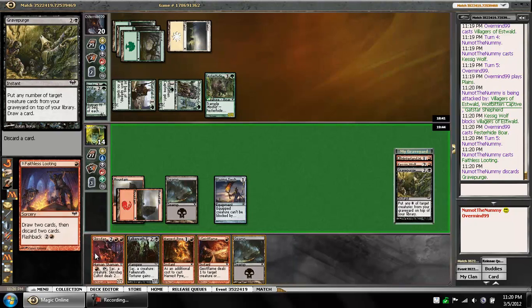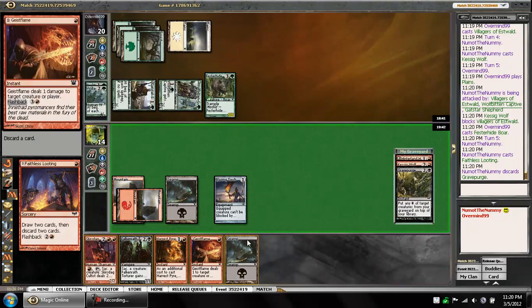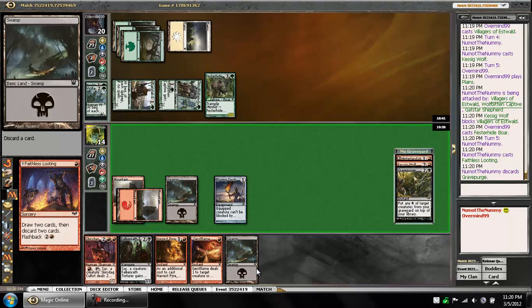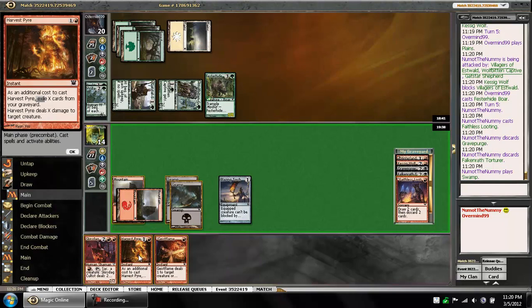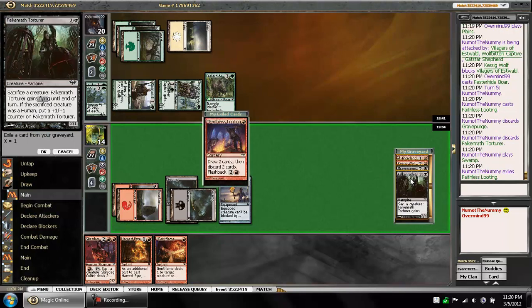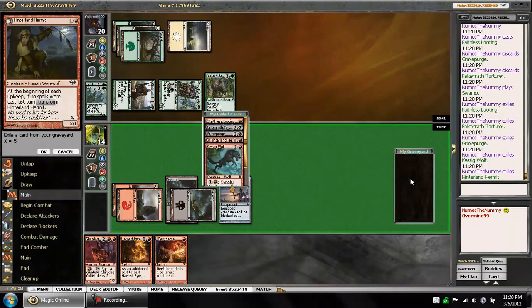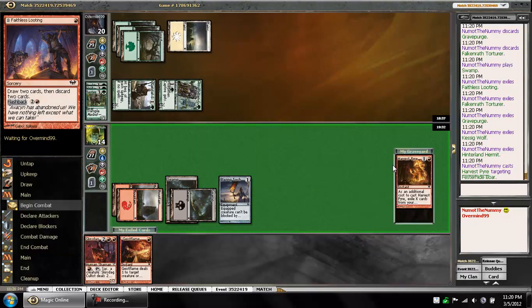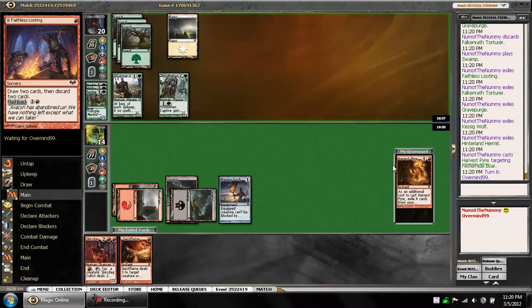Play the Wolf here — trades with any of his guys regardless of if they're pumped or not. I'm hoping he doesn't just pass the turn because that would be pretty bad for me. I'm snap blocking the Villagers here. He's going very aggro. I think if I were him I just would have passed the turn, flipping the guy. But I guess that's a pretty legitimate threat. Luckily for us, we have Faithless Looting to put 5 cards into our graveyard for Harvest Pyre. Ditched the Grave Purge — need the land, don't necessarily need the Torturer.